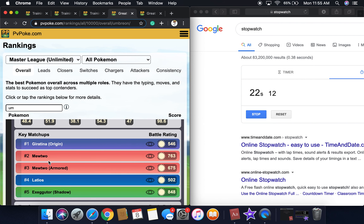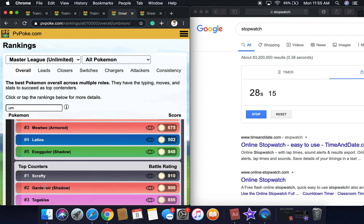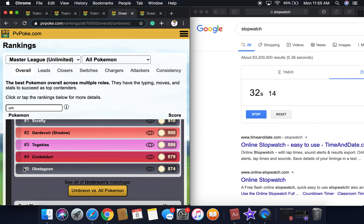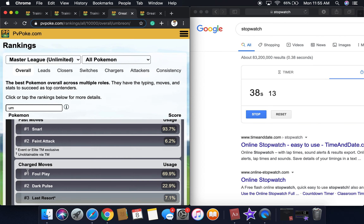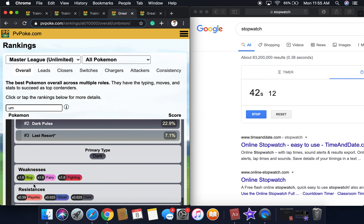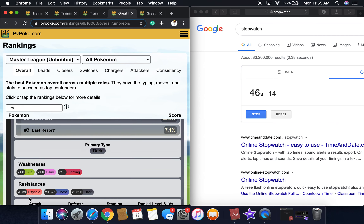Key matchups are Giratina Origin, Mewtwo, Armored Mewtwo, Latios, and Exeggutor Shadow. Top counters are Scrafty, Shadow Gardevoir, Togekiss, Conkeldurr, and Obstagoon. Fast moves are Snarl and Faint Attack — you definitely want Snarl. Charge moves are Foul Play, Dark Pulse, and Last Resort. Primary type is Dark.